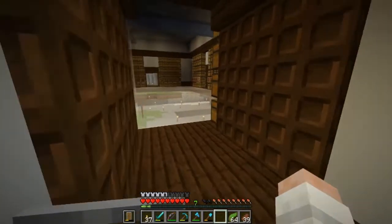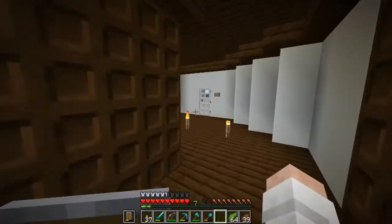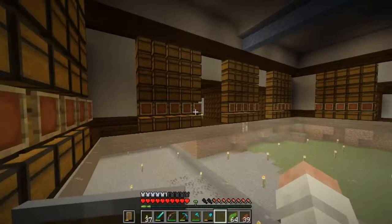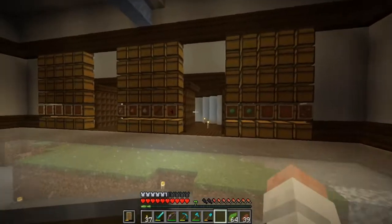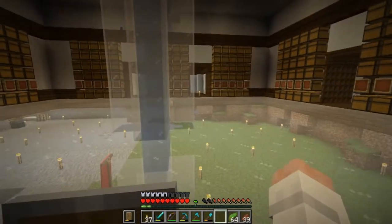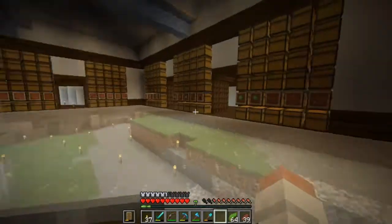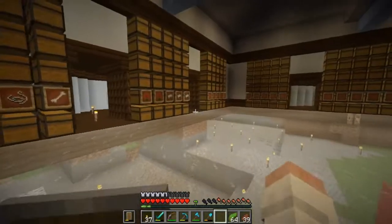Over here I'm going to build a super smelter — one of those that will smelt like stacks of things very, very quickly. I'm going to let people come in here and use it if they've got the Blenz Pass, but they're going to have to pay to get into the super smelter. And then the villager trading hall, which I'm going to put in — they're going to be able to use the XP farm free of charge. But I think if other people want to come over, they can put some diamonds in and then go into one of these rooms. We'll see how that goes.